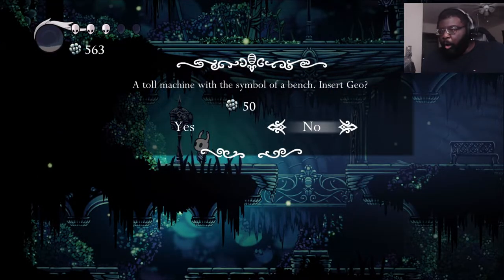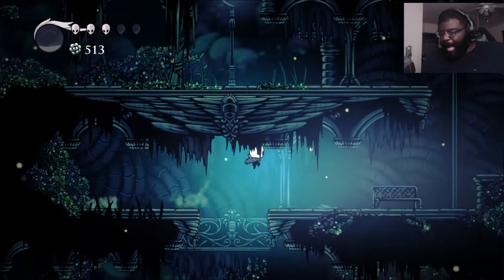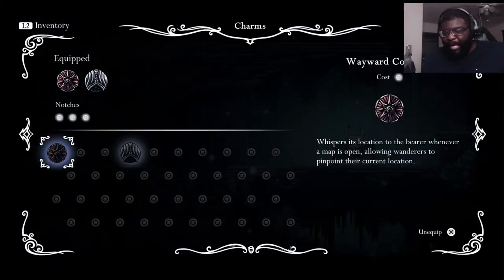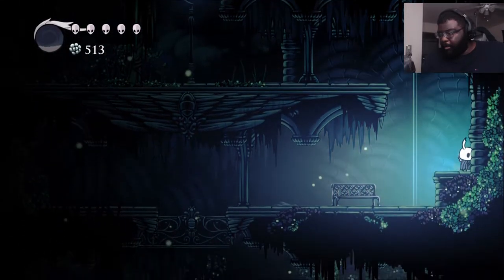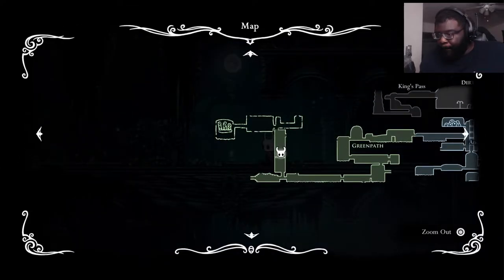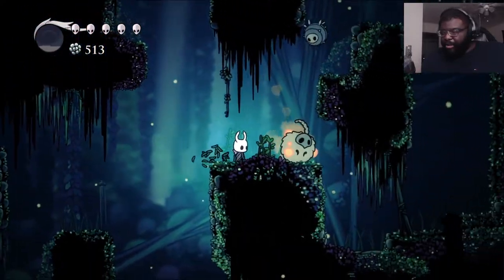Inspect — a toll machine with the symbol of a bench. Insert geo. Nice. Sit there and rest. Map updated. So we just got to keep going up. Unless I had to go to the left there. I'm going to keep going up for now so I can say that I explored the entire location.